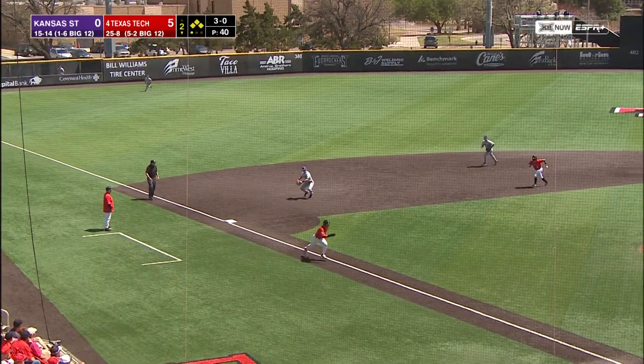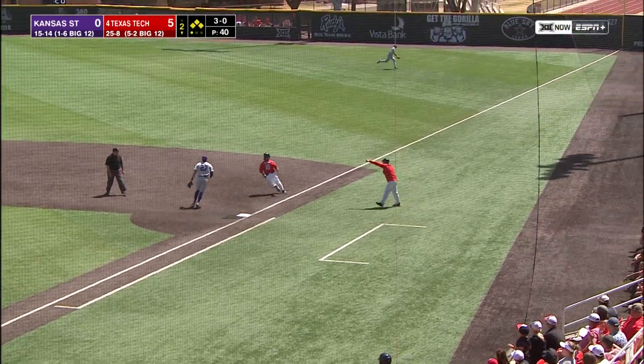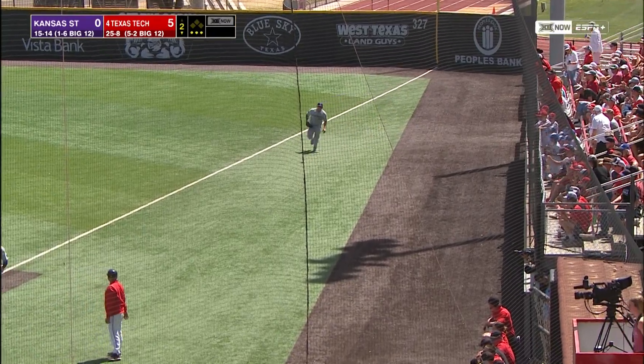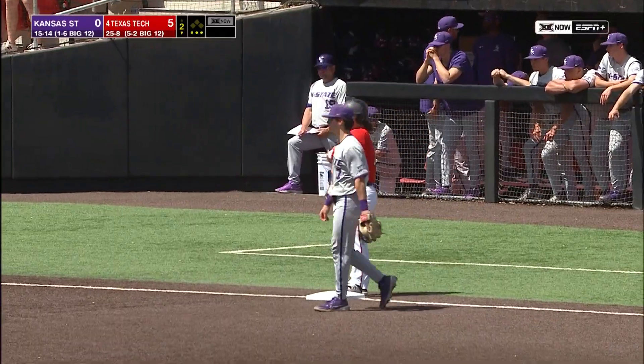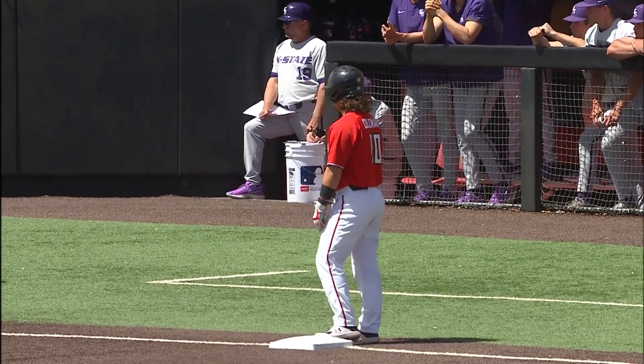Coleman got that one, hit it right at third. Here's a throw home, down to first base — it's wide. Throwing error by Mitchell behind the plate, and it's going to score a couple of runs for the Red Raiders. Dylan Phillips had to run that ball down. Chase Young crosses the plate, and Ty Coleman is all the way around to third base.